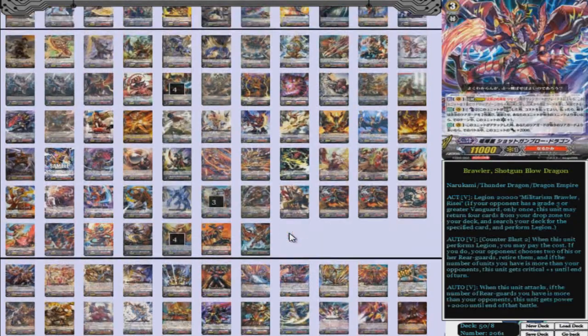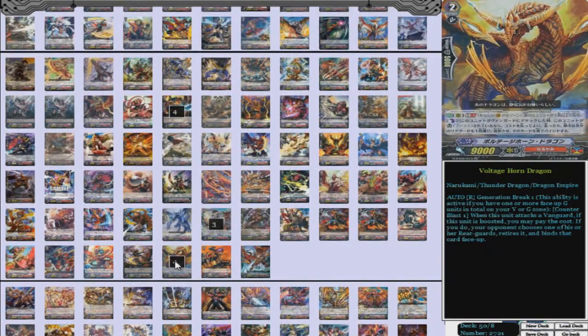Moving on to our grade twos, we have four Voltage Horn Dragon. What he does is G-Break 1, Counter Blast 1 — when this unit attacks a Vanguard and is boosted, you pay the cost; if you do, your opponent chooses one of his or her rear guards, retires it, and binds it face up. So your opponent gets to choose, but it's a bind for just a Counter Blast as long as this guy is boosted. On top of Dragonic Vanquisher's on-stride bind, that's already two — it gets silly how much you can do in this deck.